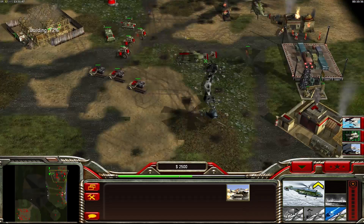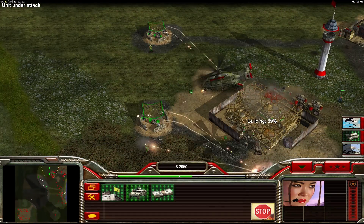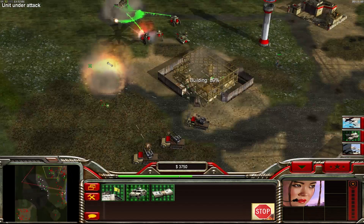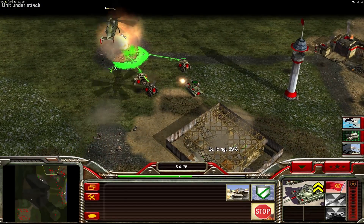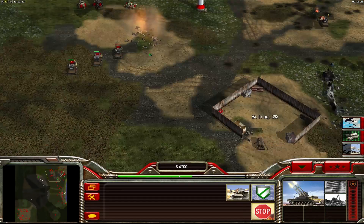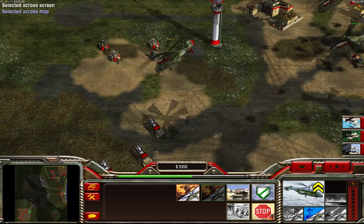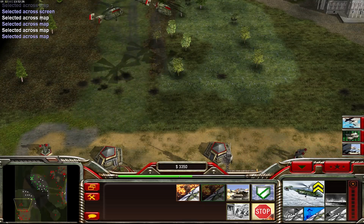By capturing all the buildings you can make sure the GLA is not rebuilding the base over and over. This can get pretty annoying in almost every custom mission, because map creators always set buildings to rebuild endlessly. If you destroy one building, the enemy will immediately throw down the scaffold again. By capturing the buildings you prevent that and they will not rebuild.